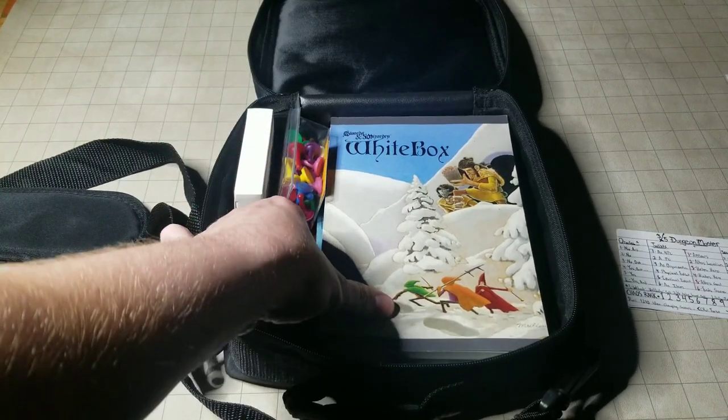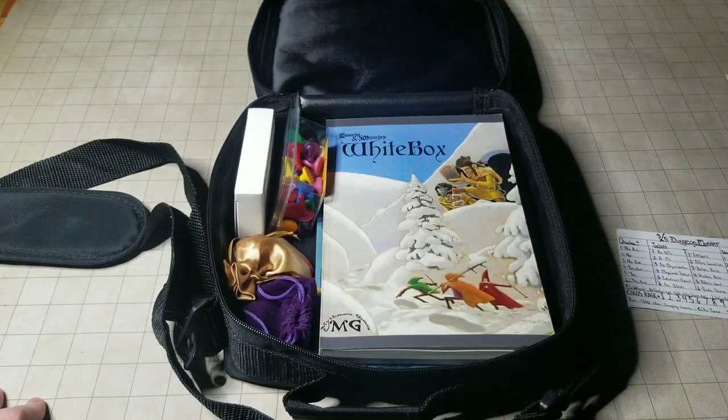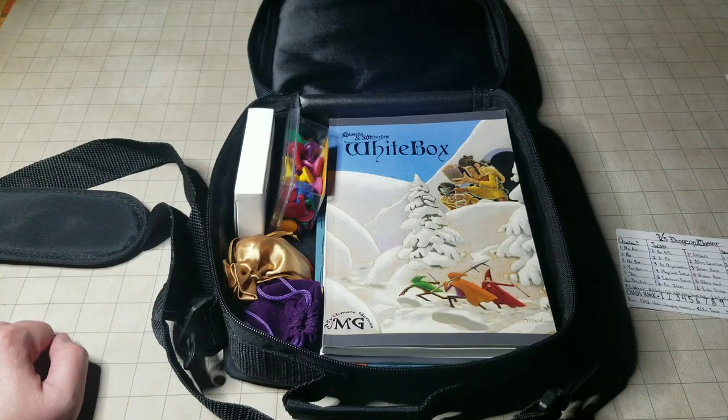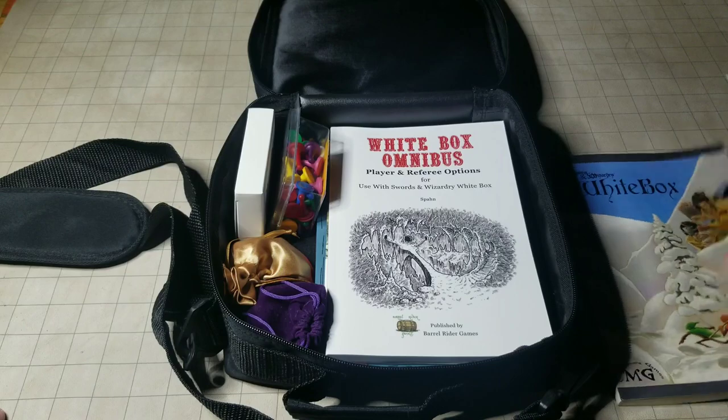The system I've chosen is White Box. White Box is my favorite OSR system because it's simple, easy to learn, and — I don't really have the vocabulary for what I'm thinking of, but I really like it. It's very hard to choose between that and Delving Deeper since they're very similar, but I choose White Box because it has an option for a single save score for any given character.